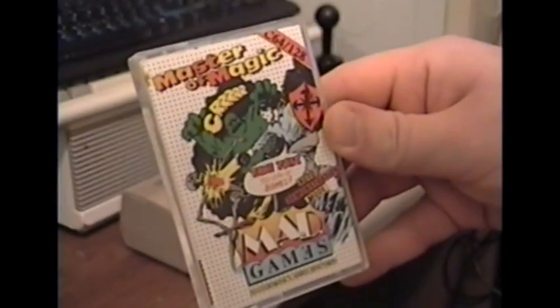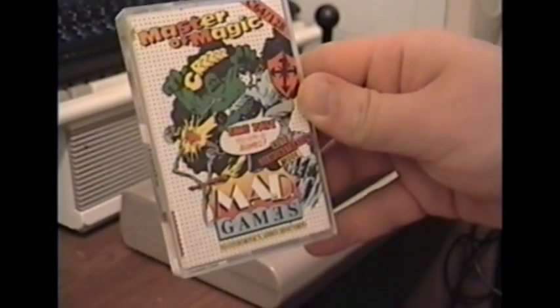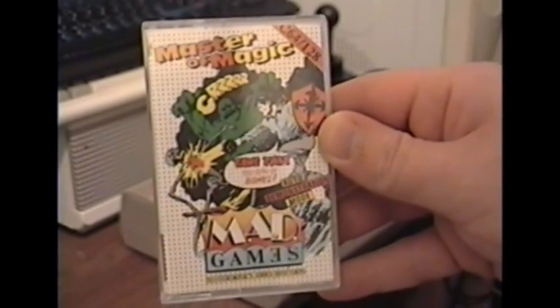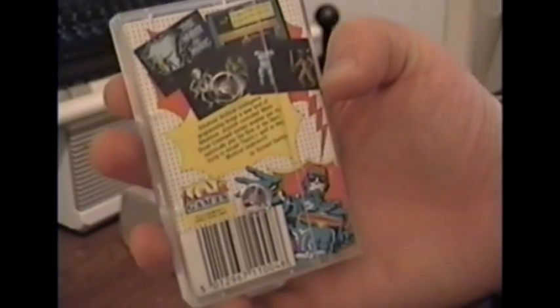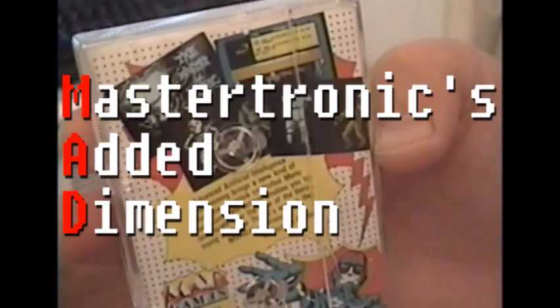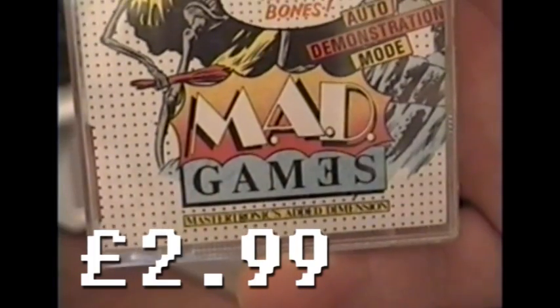We've got a nifty little C64 classic right here: Master of Magic. Created by Richard Darling of Darling Brothers fame, and released by Mastertronic in 1985 under their Mad Games label. This is one of the earlier games in the Mastertronic Added Dimensions series, which were supposed to be of a little bit higher quality than their other games, which were normally $1.99. This one went for $2.99.